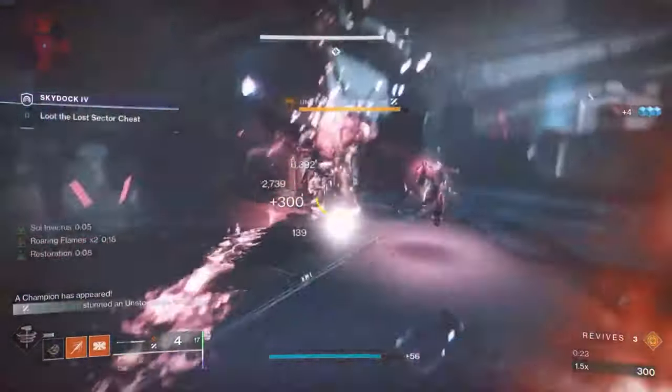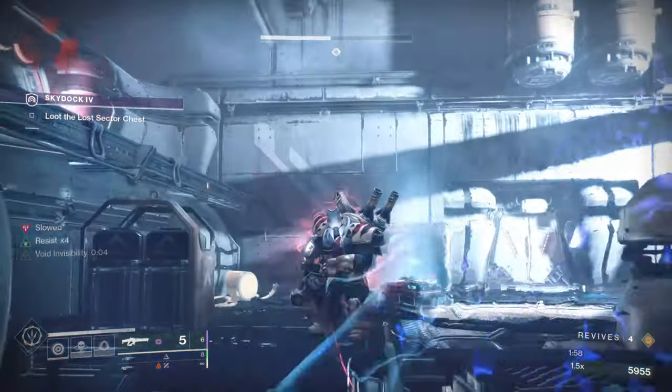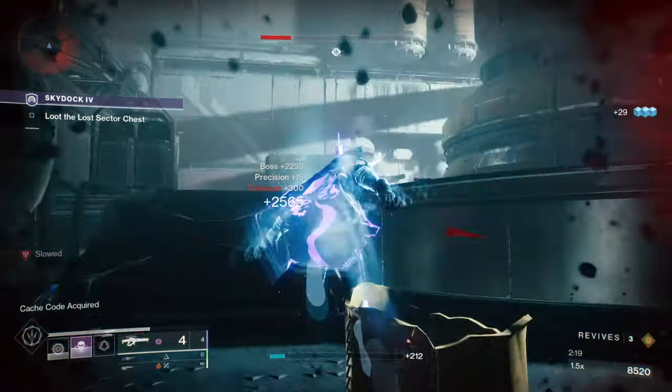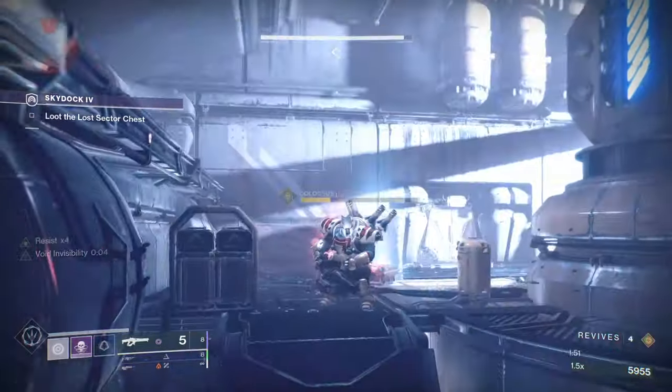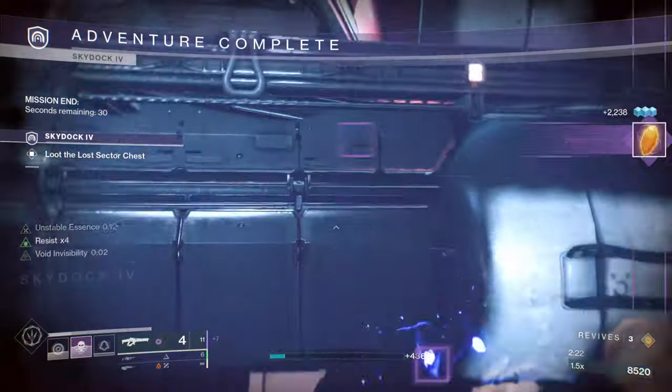Just keep in mind that on master difficulty a second unstoppable champion will spawn if you kill too many enemies — you'll need to kill that champion and you'll get bronze rewards. On legend difficulty you only need to worry about killing one unstoppable champion and the boss at the end, and you can skip the other unstoppable champion in the first room, which makes it the best Lost Sector to complete.